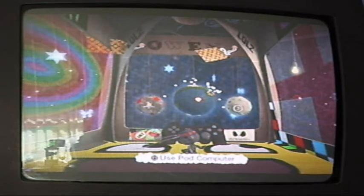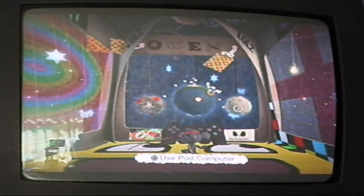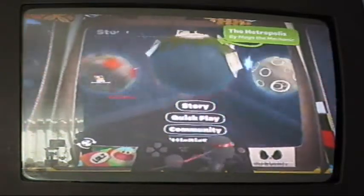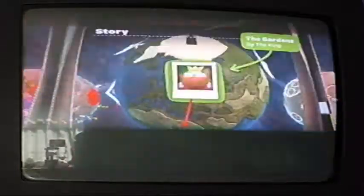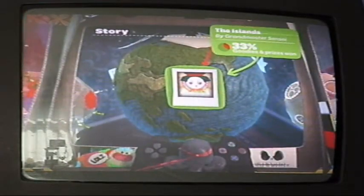LittleBigPlanet is a game left mainly to your imagination. There are many things to do. To start with, there's a story. You go from place to place — there are many of them — completing missions and collecting objects, stickers, many different things. These collected items will be extremely helpful for making your own levels.